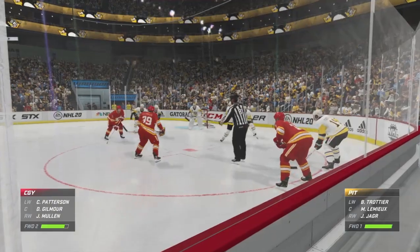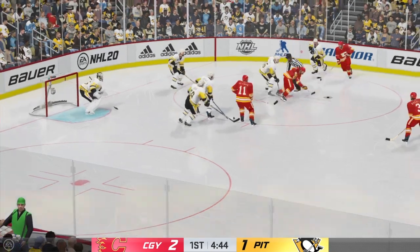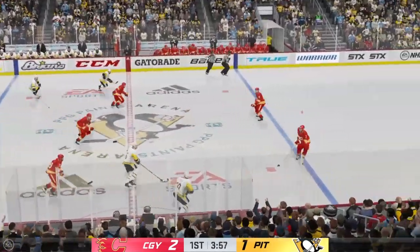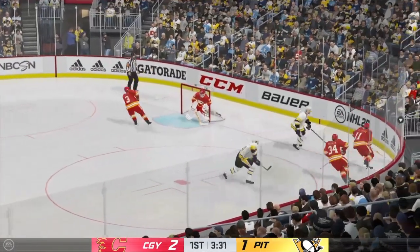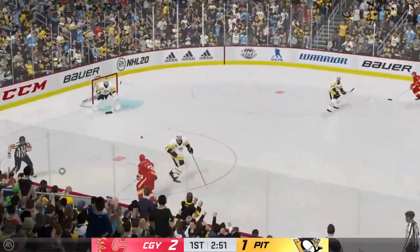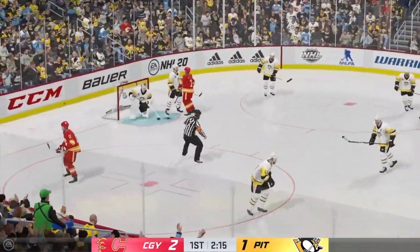Just here in the late stages of this frame, the Flames are hanging on to this one-goal lead. They'd love to add another. Back underway, and they take possession here inside the offensive zone. Comes up with a stop! Puck grab by Lemieux. He uses his reach to disrupt the play. Quick feed to Russell. Gilmore's got it across the line, taking the puck behind the net. Big save! Smothered that in-close chance.